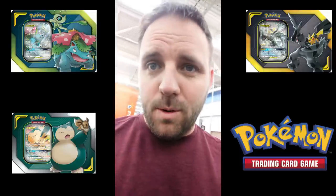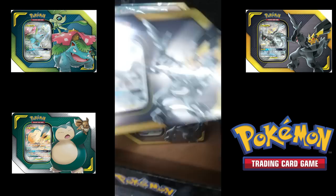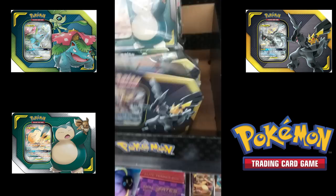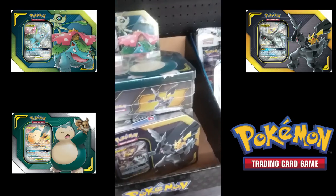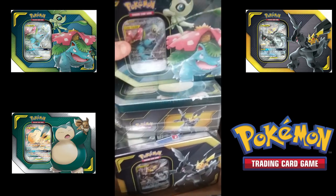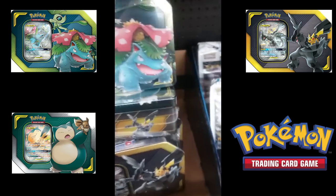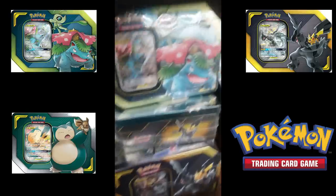Then I went to one more Walmart before the GameStops open, and look what I got - they are in stock! We got the Zekrom Pikachu, we got the Eevee Snorlax, and we got the Celebi Venusaur. And folks, there's more for other people. We are going to open up all three of those in today's video.